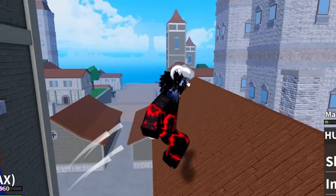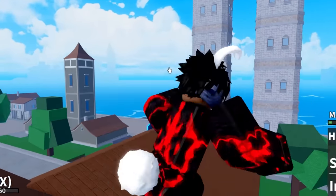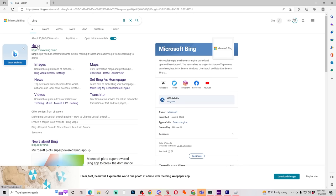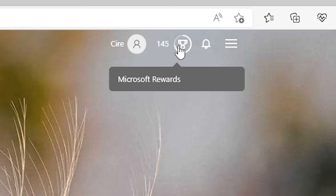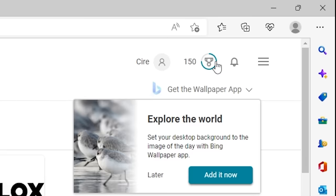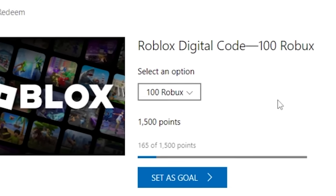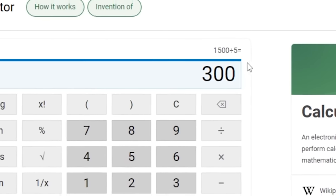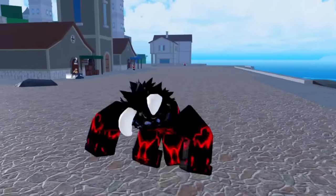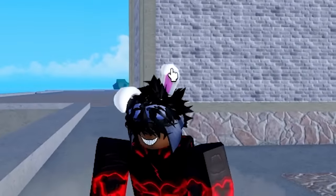Some of these tricks might need Robux, but I have lots of tricks that need zero Robux too. If you want a way to make free Robux, you can use Bing - it gives you Microsoft Rewards points every time you search something. You only need 15,000 points to get a free Robux card worth 100 Robux. If you do about 300 searches you should be able to get 100 Robux - that's a free way to get some Robux to buy game passes.